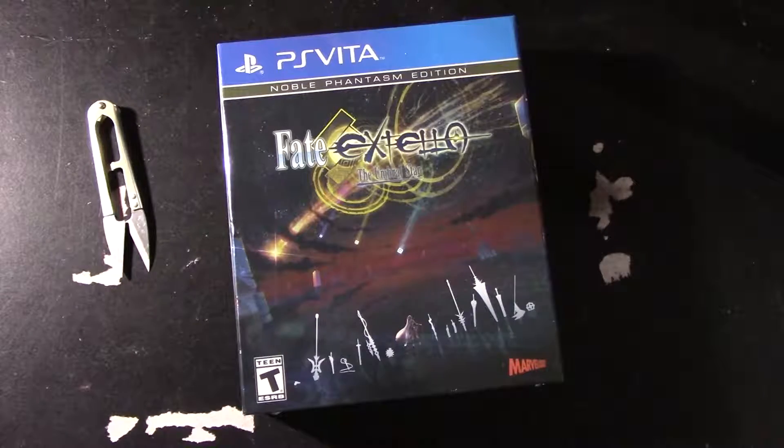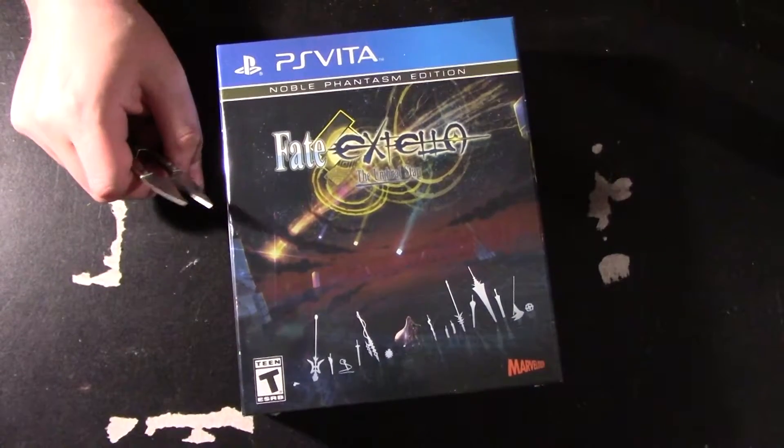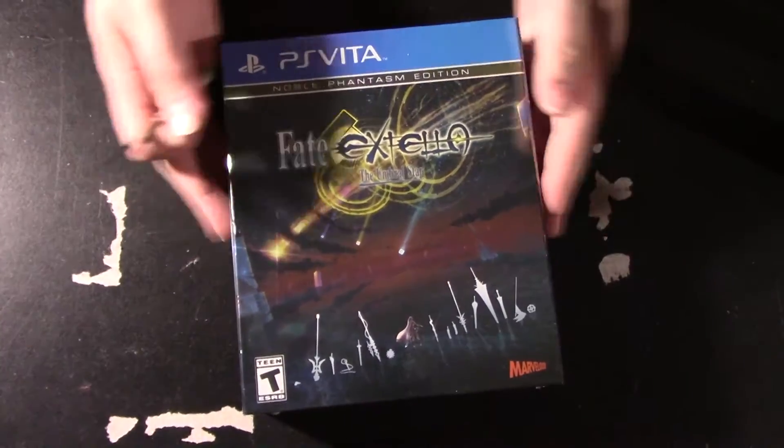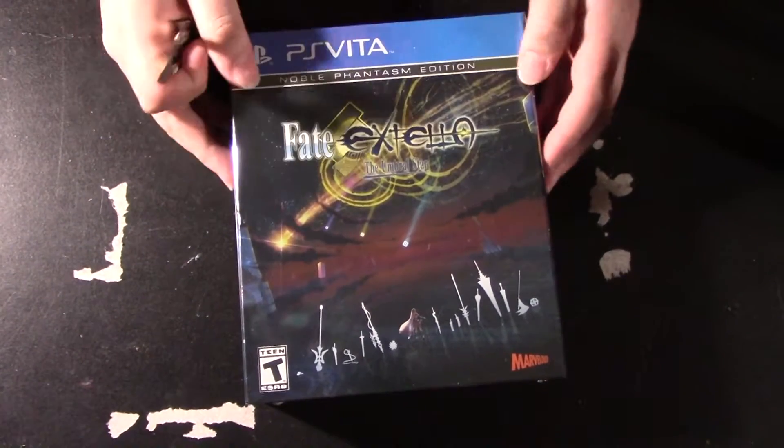Let's get this camera face down and go ahead and open it. This thing is freaking huge. I just left this on the table since I'm doing this the same day as the other unboxing. Alright, so this is Fate Extella: The Umbral Star.